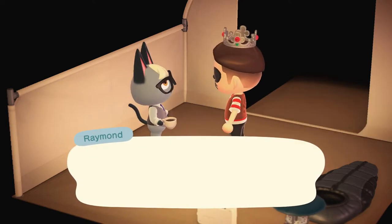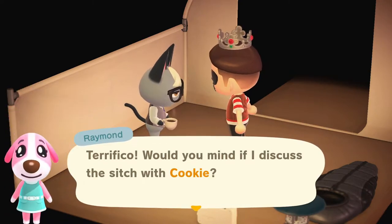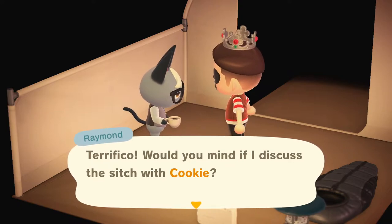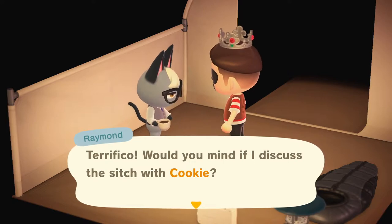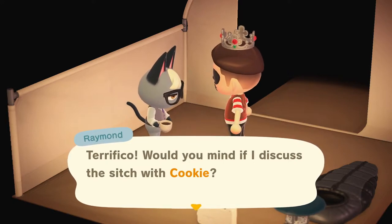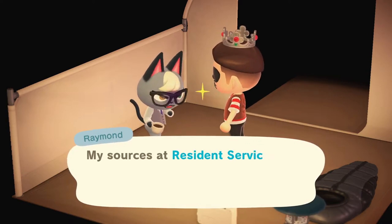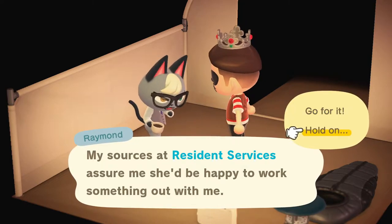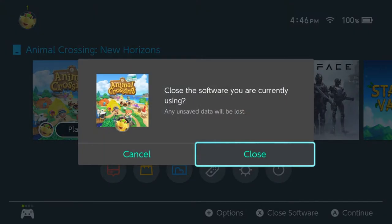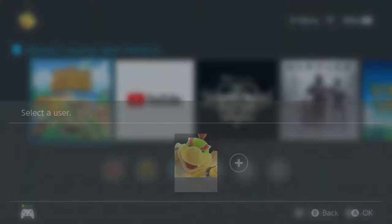The first suggestion is Cookie the dog, but I actually promised Cookie to someone so I have to say no. This is the important part of the trick — after this dialogue you'll have the option of saying yes or no. Do not advance past that yes or no prompt. For me it's 'go for it' or 'hold on.' Just go to your home screen, close out the game, restart it, and start the whole process over again.